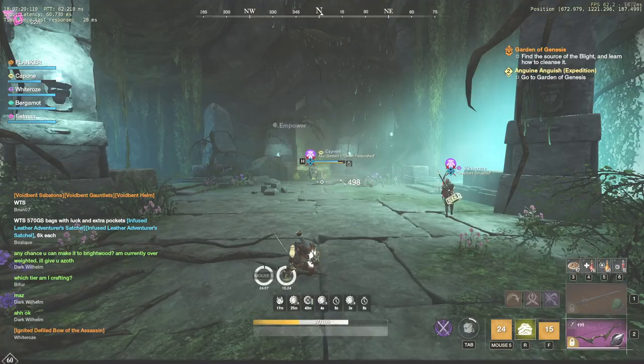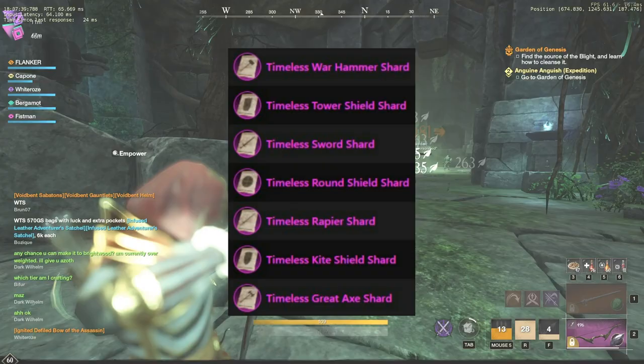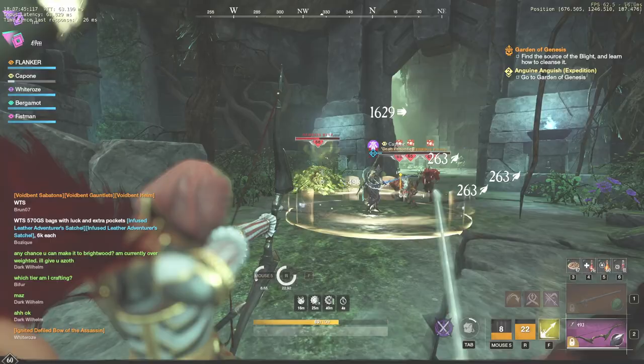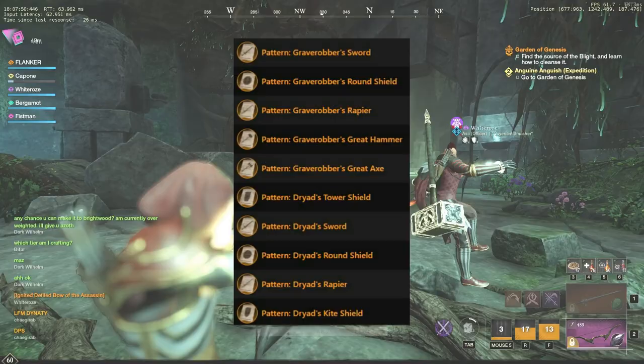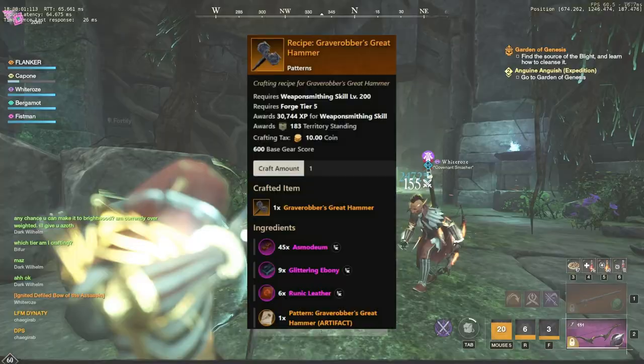Now we will take a closer look at the rewards that players can obtain after opening those chests, starting with crafting trade skills. The most valuable items are timeless shards that allow you to craft orichalcum weapons or armor with guaranteed attributes — they are tradable and can be sold. Secondly, you can get patterns, a legendary schematic for a guaranteed 600 gear score item. Keep in mind that the amount of resources required will be three times more compared to orichalcum items, and you cannot use a timeless shard and pattern at the same time.